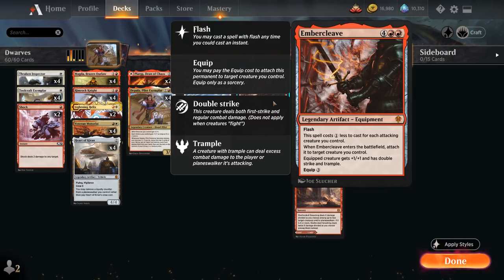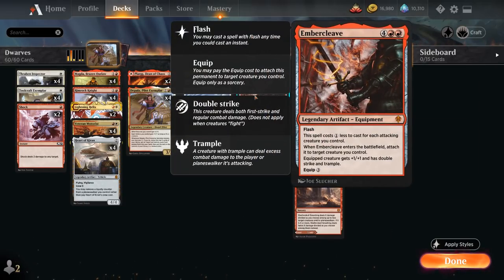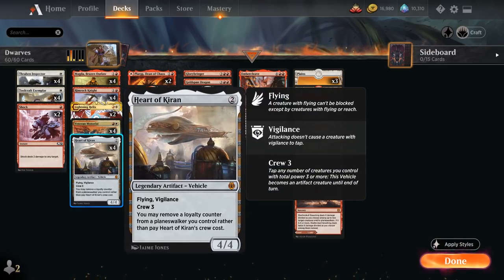We also have a one-of copy of Embercleave as a very powerful equipment that attaches to one of our creatures right away when it enters the battlefield, giving it +1/+1, double strike, and trample — another great way to end the game. All of these cards can also just be cast in a regular game if we happen to draw them, since they're still castable at five mana.